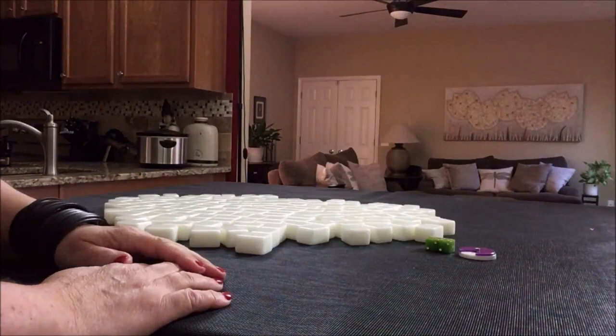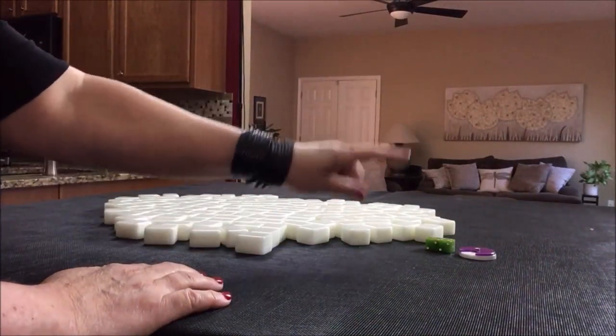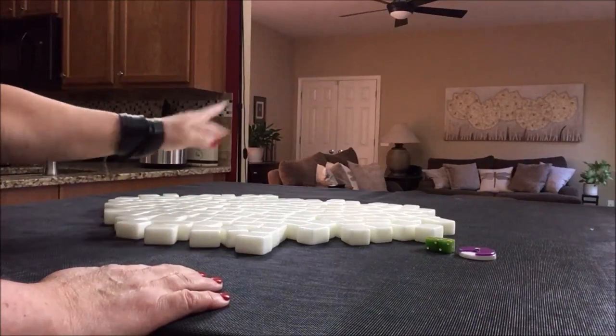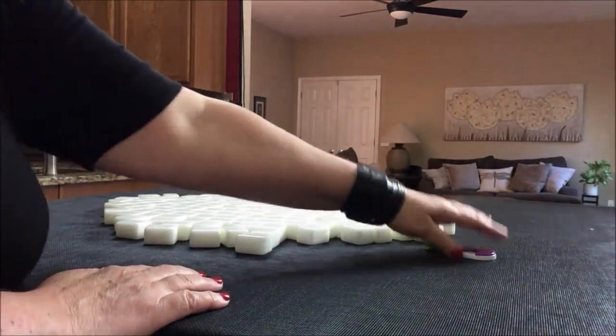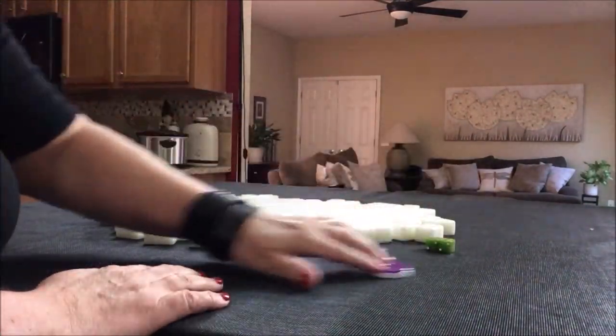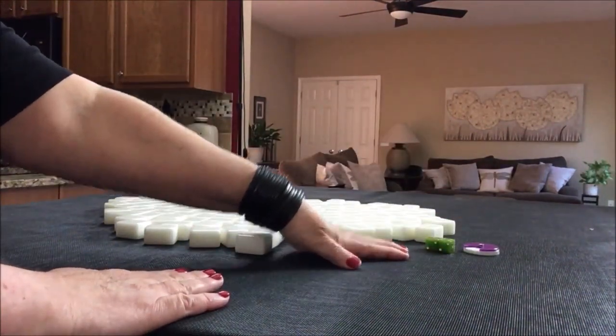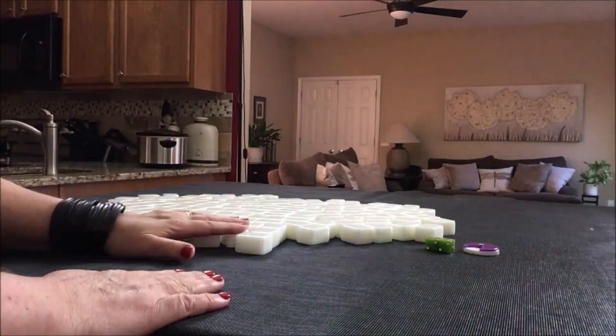Player 2. So we're in seat 2, which is south. This is east, south, west, north. So we're in south seat and the wind of the round is east. Those could come into play depending on the tiles we get. For non-dealer we're going to get 13 tiles.